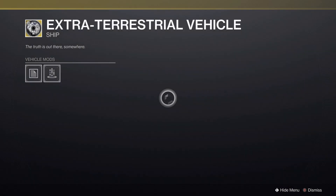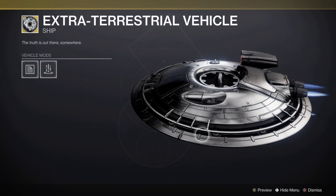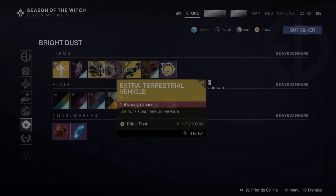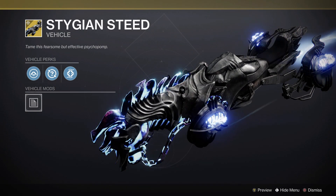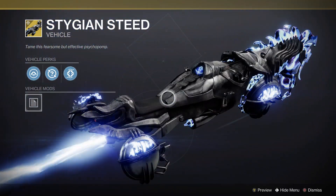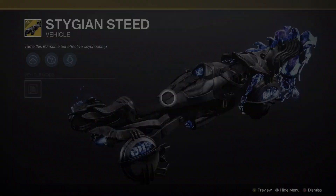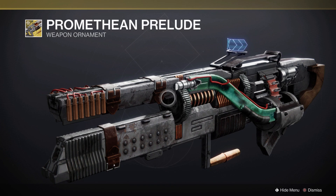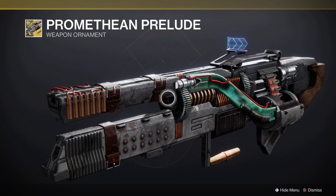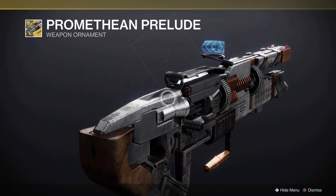Then we also have the extraterrestrial vehicle, in case you wanted to look like a straight-up UFO flying through space — I just noticed the wheels spinning around the outside for its weird discus thing. Then we also have the Stygian Steed, a sparrow which looks honestly just straight up awesome, to the point where once sparrows are all the same speed, I might actually run this permanently. And then we also have the Promethean Prelude for the Grand Overture, which is a basic Frankenstein look for the Arc Lightning Machine Gun, but I kind of just use the base version over this anyway — it's really hard to vote for it when the base almost looks better.